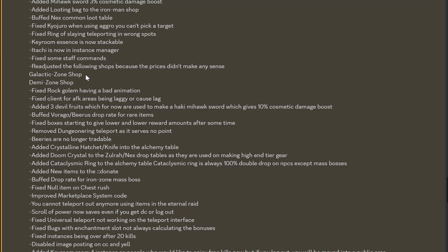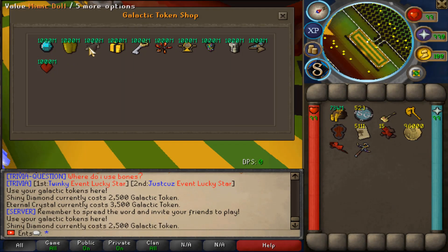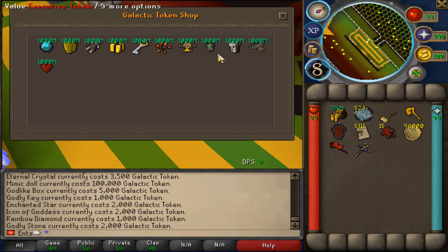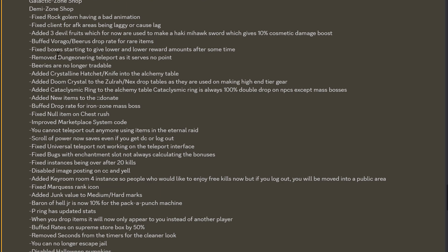It's now an instance manager — fix some stuff, commands, galactic zone shop readjusted because the prices didn't make any sense. Fixed rock column having a bad animation. Fixed client for FKR being laggy. Fixed boxes starting to give lower and lower rewards after some time.